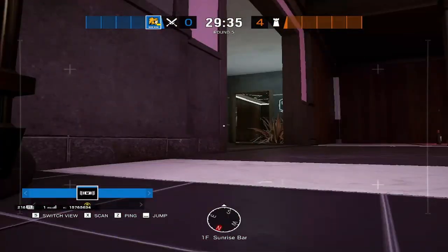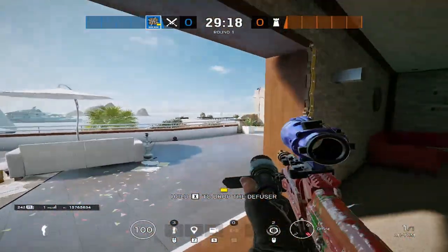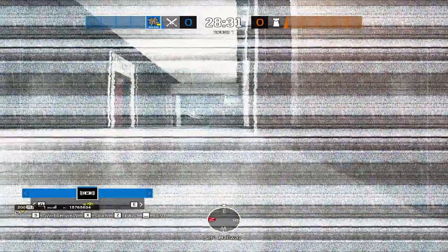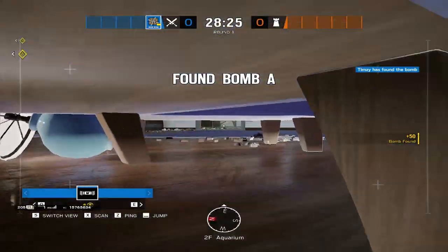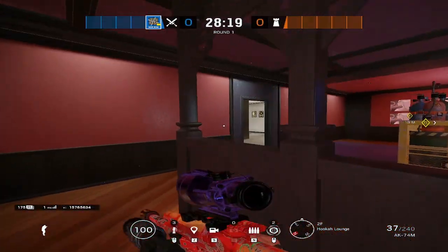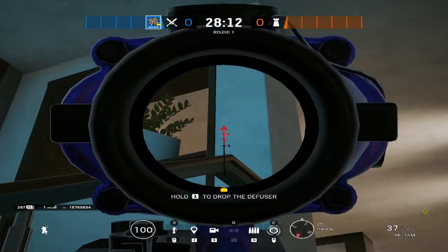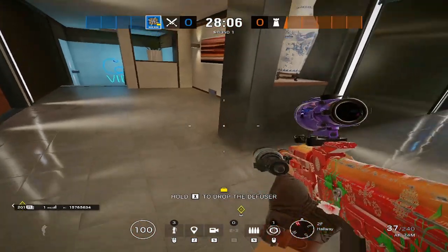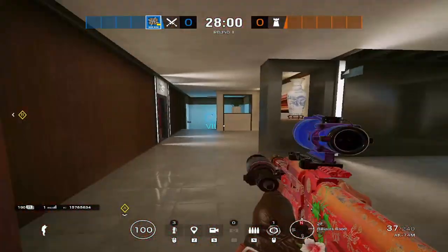After getting Office and Sunrise map control, have Nomad Airjab off the security door. Nomad then rotates up because she'll be sitting upstairs watching the flank and Luggage. She rotates over to the Hookah balcony. With Sunrise control you don't need to worry much about Hookah or nitros, so just drone out Hookah Base, the close 90 and Pool Table, and you can get into Hookah safely. Once inside, set up an Airjab on Vase or on the Cool Vibes stairs.